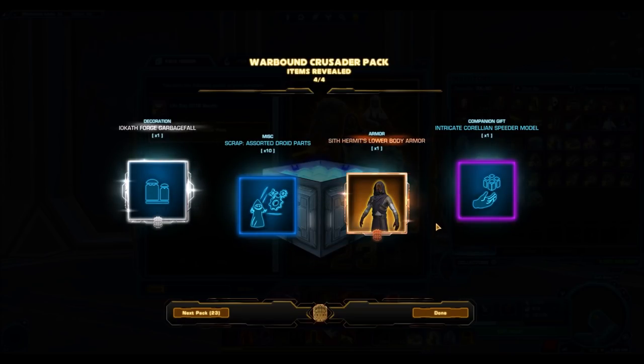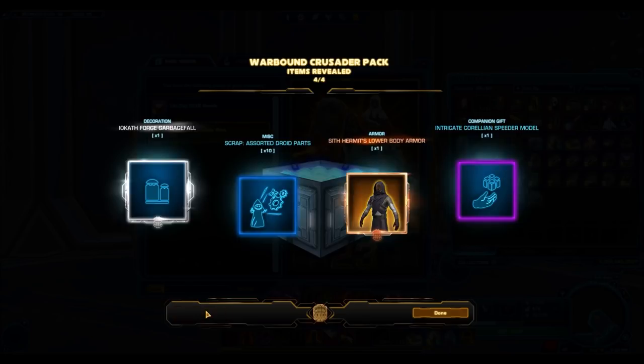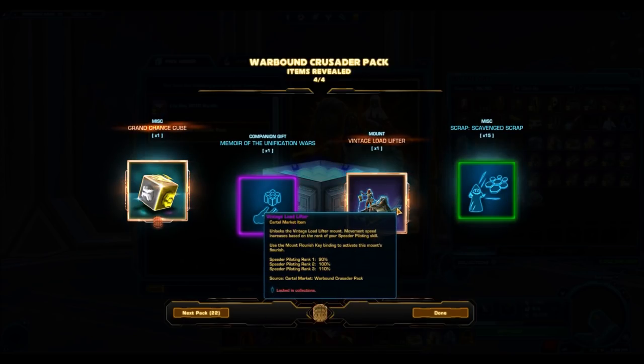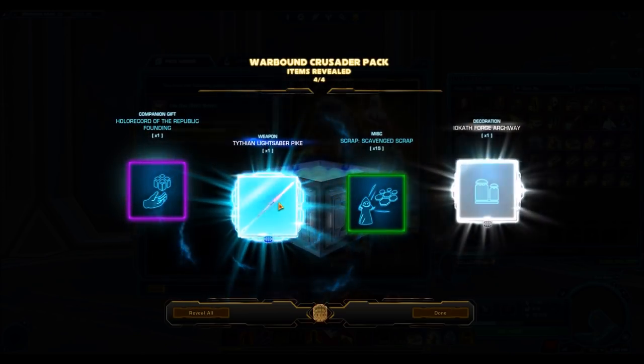Going into here, we have the Grand Chance Cube and the Iocath Transport Tube decorations. I'm definitely expecting a lot of Iocath-type decorations. From the datamining, it seemed like all of them had something to do with Iocath. Here we have the Iocath Forge Garbage Fall. I'll preview all of the decorations at the end of this video like I always do with pack openings, because some of these decorations tend to be really nice. The Vintage Load Lifter — basically the bronze version reskin of the Analog Load Lifter, which was a gold mount from the Plunderers pack.